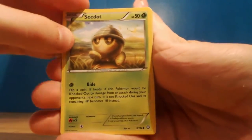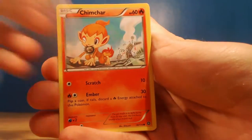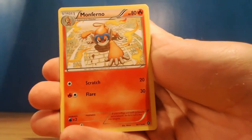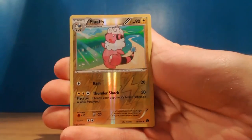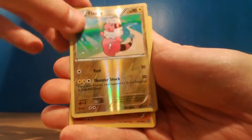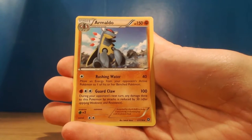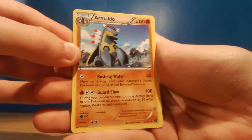So we've got a Seedot, Clauncher, Bergmite, Chimchar, Yanma, Monferno, Shieldon, Ambipom. We've got a reverse Flaffy and our rare is an Emolga - Emolga's pretty cool. It's the first one we've seen actually. It's pretty cool.